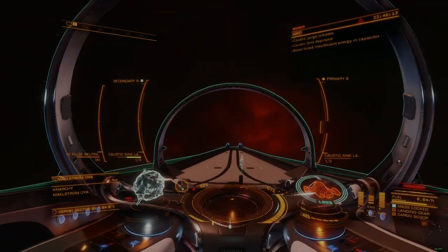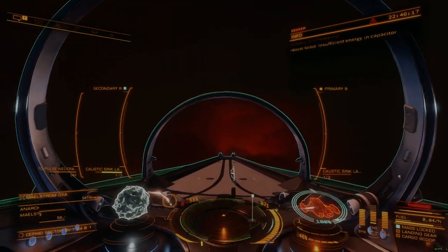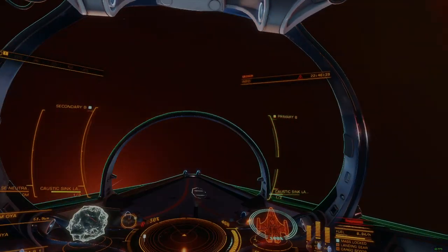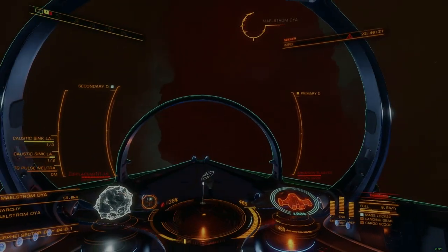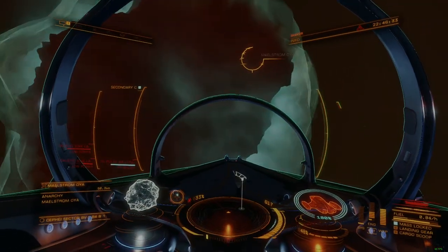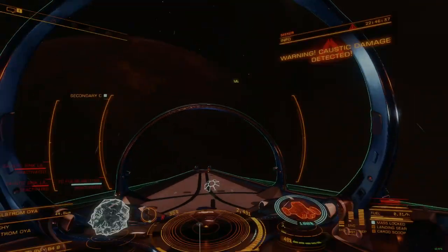The TG, or Thargoid Pulse Neutralizer, is a more specialized and powerful variant of the Shutdown Pulse Neutralizer, designed to help penetrate Thargoid Maelstroms. It does this by sacrificing effectiveness in general AX combat to provide a countermeasure against the impulse wave that Thargoid Titan ships use to push away unwanted vessels.